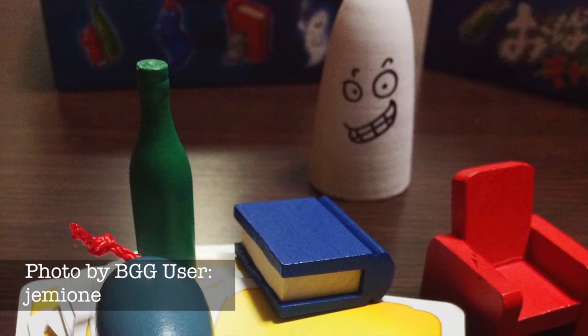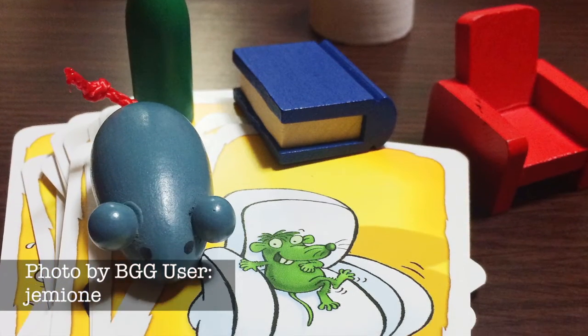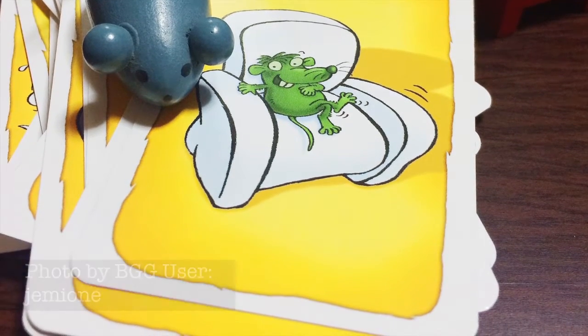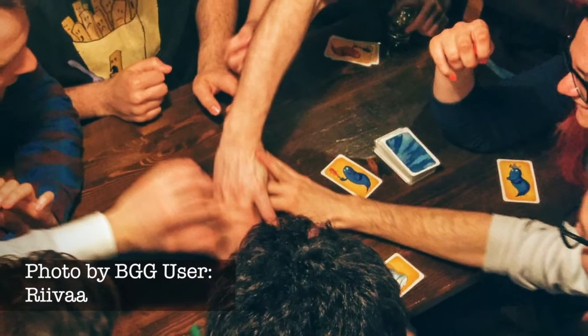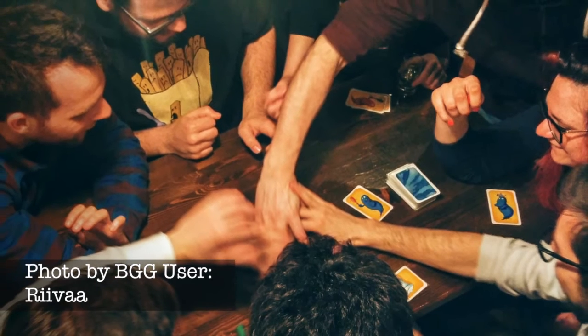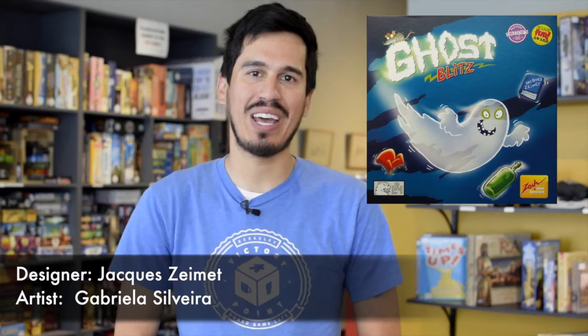Ghost Blitz is a great combination of quick thinking and quick moving — two things kids love competing in. In this cafe classic you flip over cards which will indirectly tell you which game piece to grab. Be the first to grab the right piece to win that point, but grab the wrong piece and lose a point. You'll definitely need to clear the table of anything a diving child could knock over, but this game is great for kids thanks to its race-type aspect. It's no wonder we see children get lost in this time and again at the cafe.